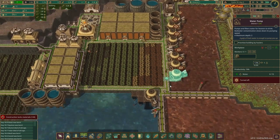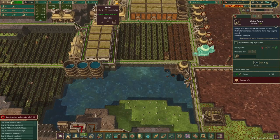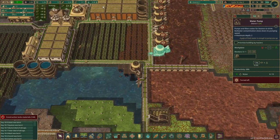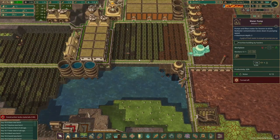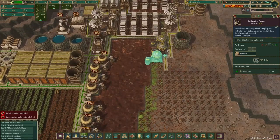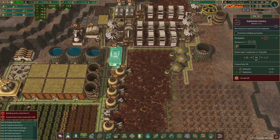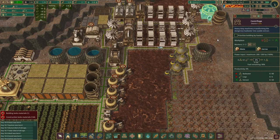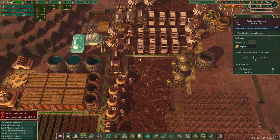We've got 3,300 water stored, so that's more than enough for our 48 beavers. We're still 952 away from our 1,000 beaver target but we're getting there. They're pumping — lovely. We did build a bad water barrel here. We also built a second explosives factory just so we pump out the explosives quicker.